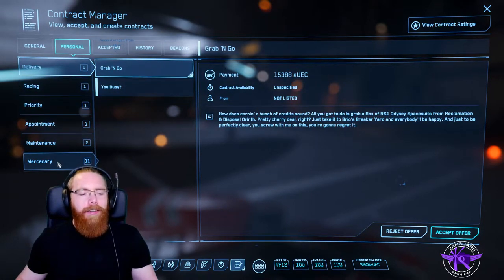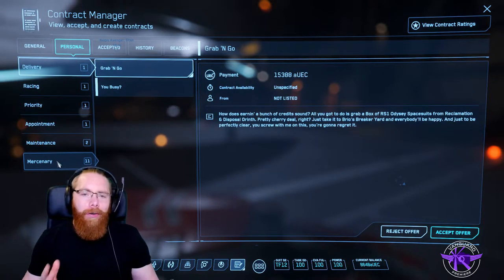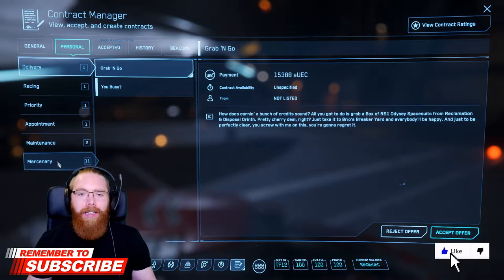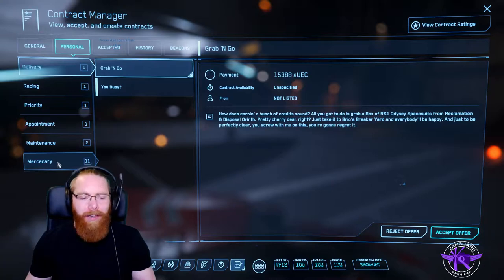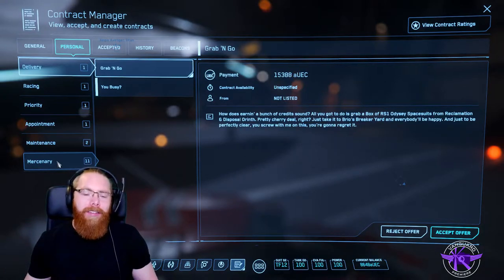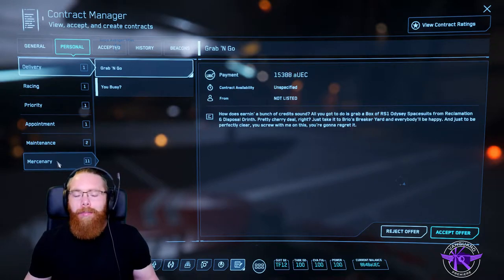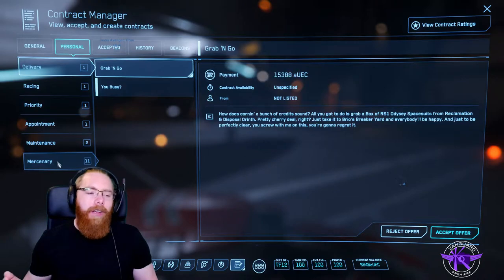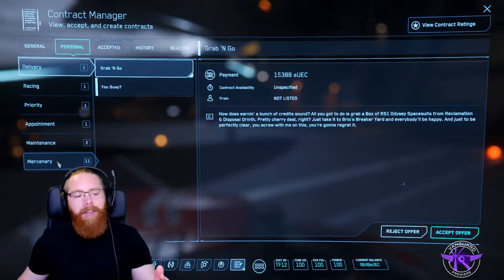I assumed that all personal missions gave you a crime stat — I thought that was how you got the legal things going — but actually some of them don't give you crime stats. They're just from other outposts that are not UEE, I'm not entirely sure how it works, but in your personal contracts you'll get things sent to you that aren't criminal as well, so make sure you check them out.